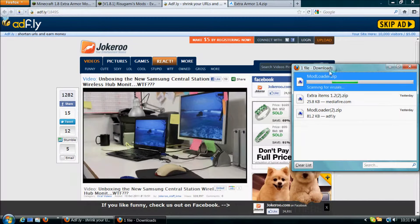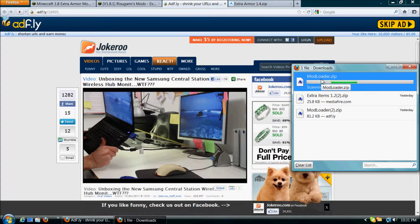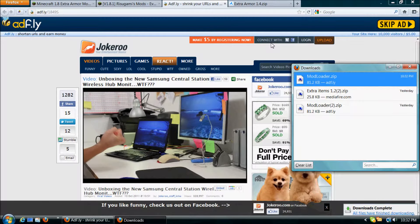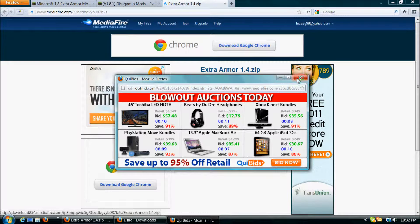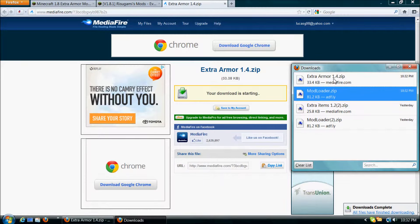Once you download Modloader, it will probably take a little bit because it's pretty big. Once you download that, you go over to Extra Armor 1.4, or whatever version I'm on at the time — it could be 1.4, 1.5, or higher, depending on when you're watching this video. Then you click here to start download from Mediafire and the typical page will pop up. You just X off that and then you go to your downloads and it will be right there.